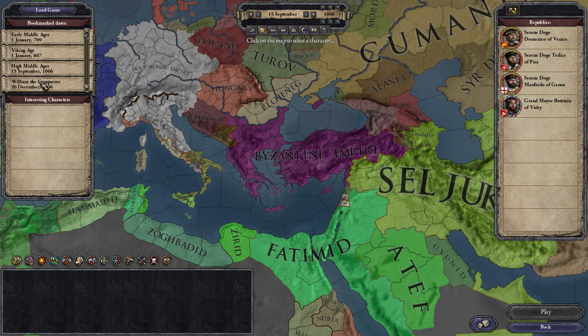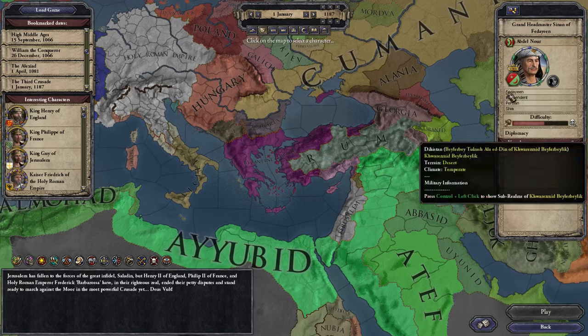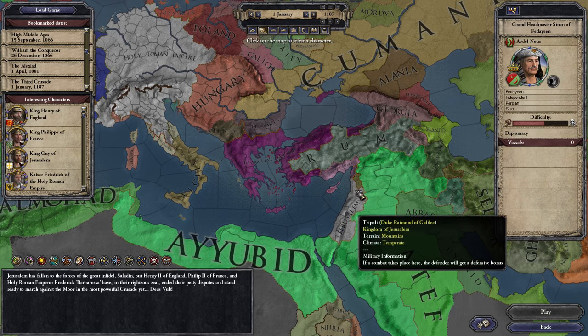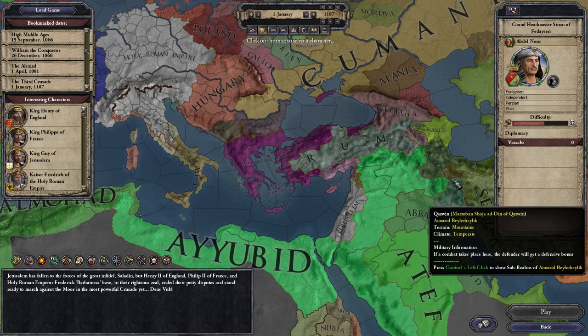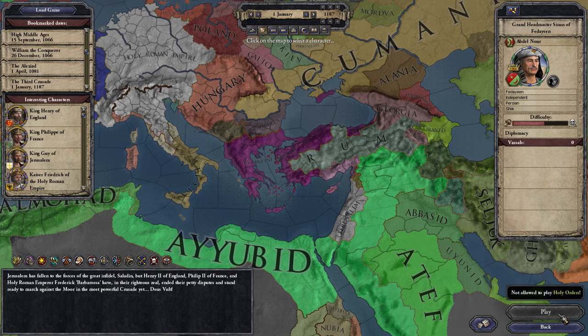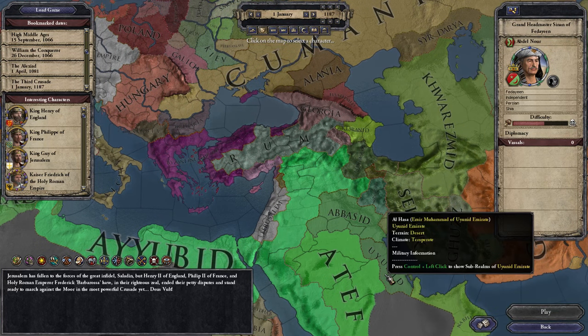They are actually landed in some later start dates. If you go and click on the Third Crusade, you can actually see the Hashashins landed right here. They are also known as the Fideon. Now they hold two provinces and a duchy, but the thing is if you want to go ahead and play as them, you can't, because you're apparently not allowed to play as Holy Order. However, you can use some console commands to get around this.